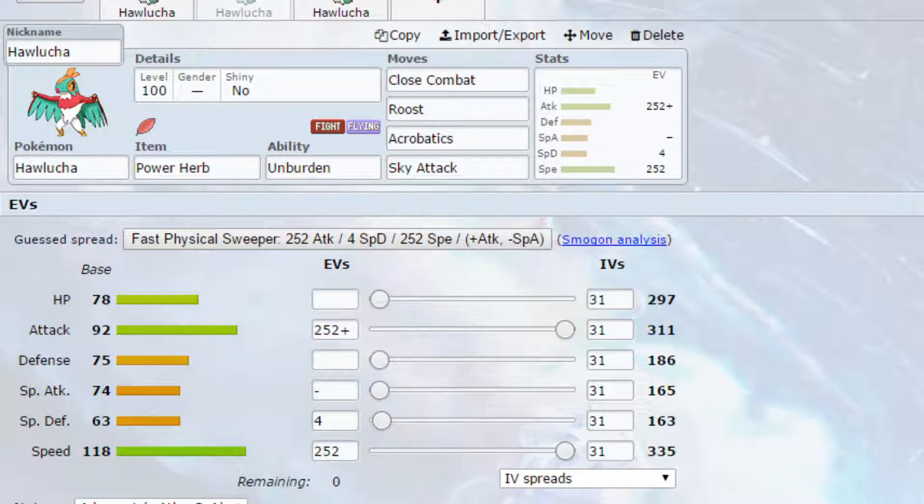The second Horlucha set looks at Sky Attack. I've looked at this from a recommended set perspective and really liked it. We have the Power Herb here, which allows you to attack on the same turn you set up Sky Attack, meaning you don't have to waste a turn and potentially get hit. The better thing about this is it activates your Unburden, allowing you to double your speed — which is absolutely huge. You've got 335 speed, which takes you to 670.